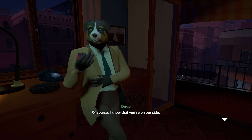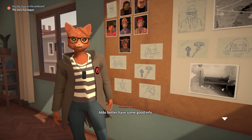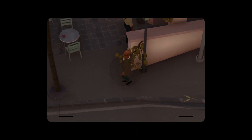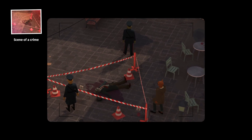Of course. I know that you're on our side. And what side is that? Tradition. Of course. Helping you solve the murder is Melinda, a young, rebellious journalist. The two of you team up together, Jorge acting as the eyes in the sky, and Melinda doing the groundwork.